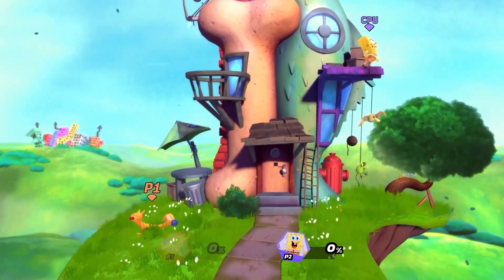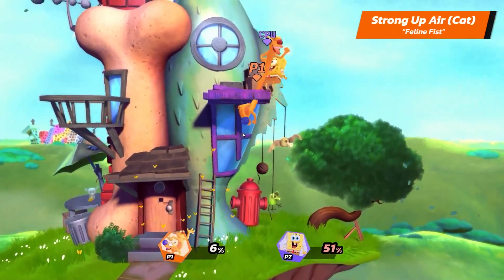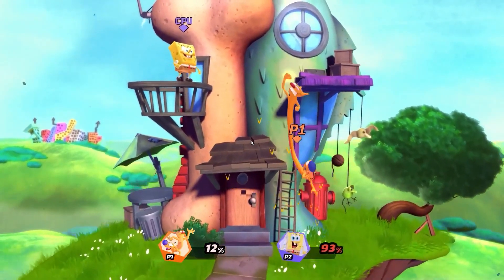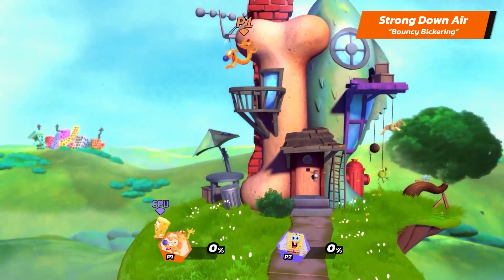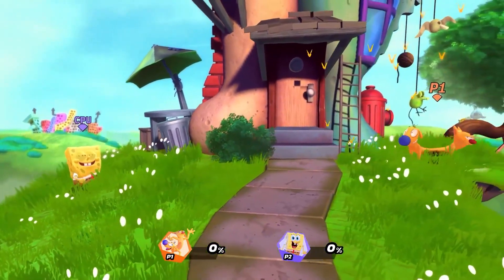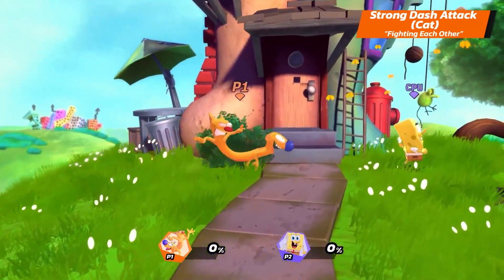For their strong upper, they have Dog's Fierce Flex and Cat's Feline Fist. Dog's Fierce Flex is wider and shorter, while Cat's Feline Fist is longer but more precise. Their strong downer is Bouncy Dickering — this attack will leave Cat Duck a bit vulnerable, but the second bounce can also damage opponents on their way down. And Cat Duck's strong dash attack is Fight Cloud. Seriously, a lot of Cat Duck's attacks are just Cat and Duck fighting each other.